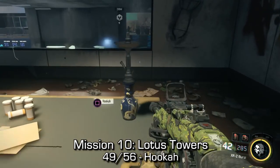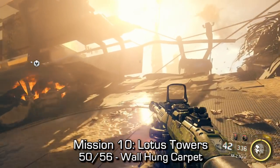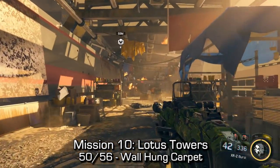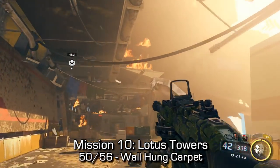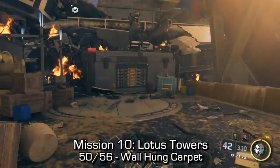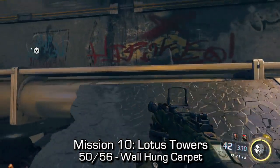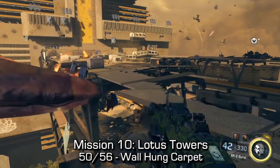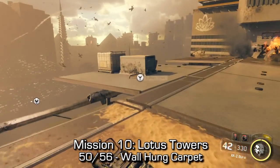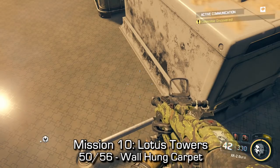We're almost there guys — we are like 90% done the collectibles. There's a lot in this game, probably more than any of the other Call of Duties. Next up, the wall hung carpet. Later on in that same level, you'll walk up a steep hill and come to a flat area with a blue tarp and a red sign on the right side. You'll have to wall climb up this little bunker and use pieces of concrete as a ramp. Use this small concrete ledge, go across, and you'll find the carpet lying on top of the roof.